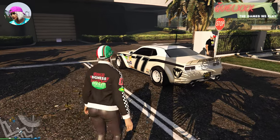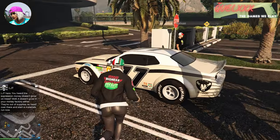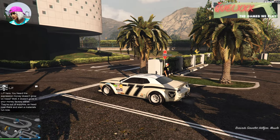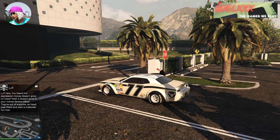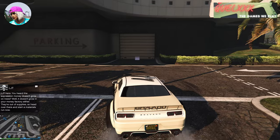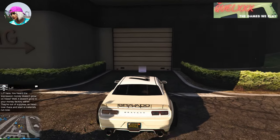Once you have all of that prepped, you are ready to begin. First, just pull out any vehicle and be at the casino, then get your friend to go into your vehicle with you. Next, park this vehicle inside the parking garage, and it will pull your friend in as well.